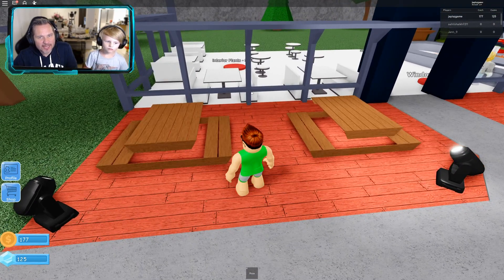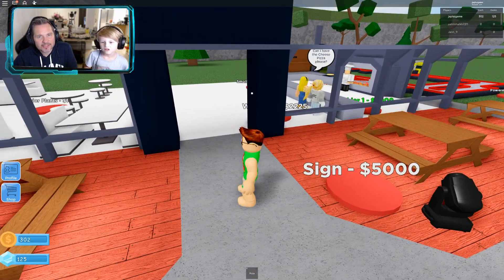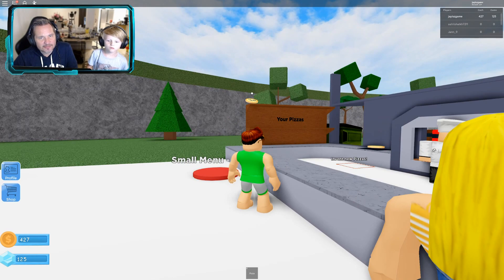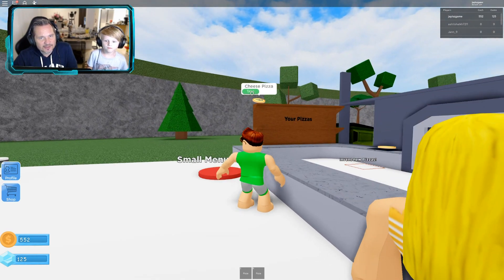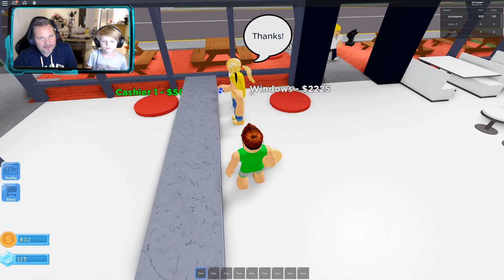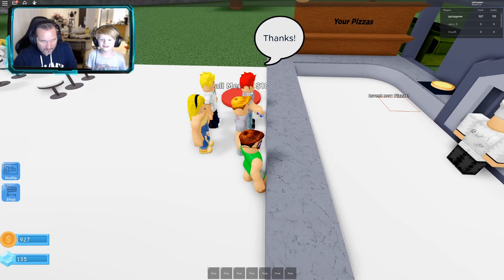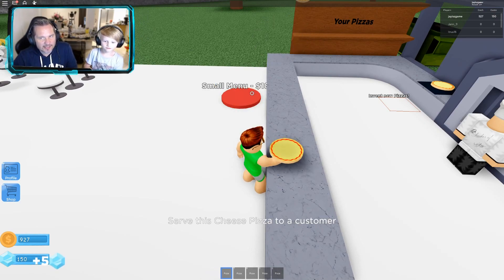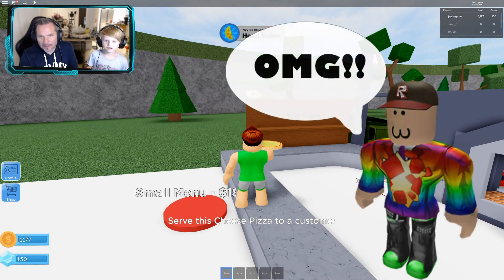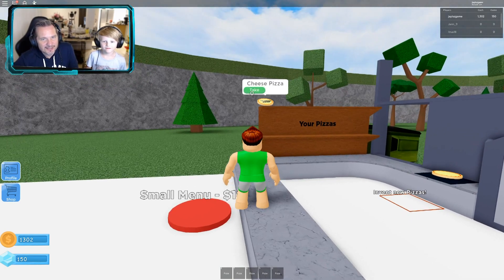We've got nice benches. We need to go serve these customers — can I have a cheese pizza please? You should keep a couple of cheese pizzas in your pocket for when customers walk in so you don't have to keep going through this. We've got plenty of cheese pizzas now. They're paying us in diamonds too — all of our customers pay us in diamonds!